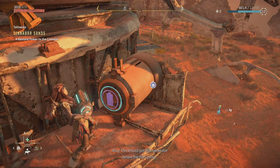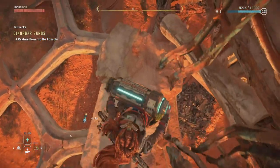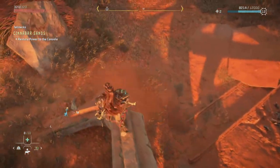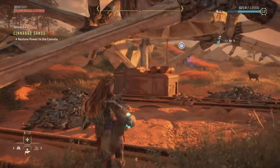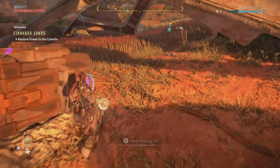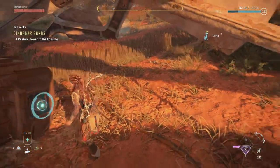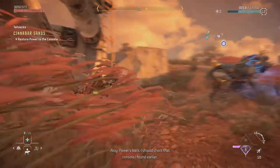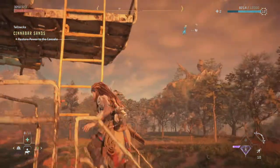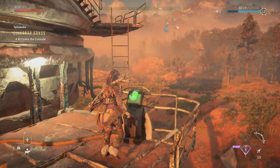Remove the battery cell from here, then drop down to the lower level. There's the generator. Insert the energy cell here, then head back up to the console you saw before. Now that you've restored the power, you'll be able to interact with the console.